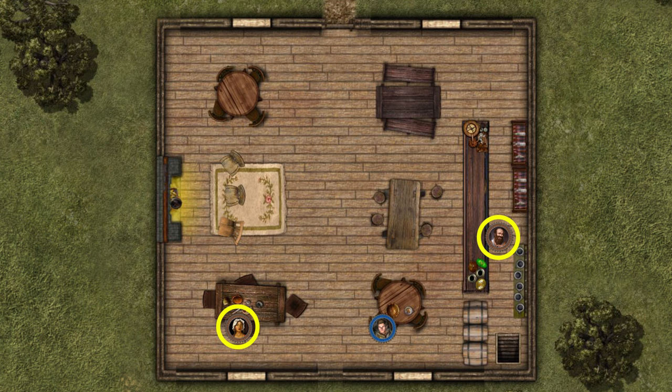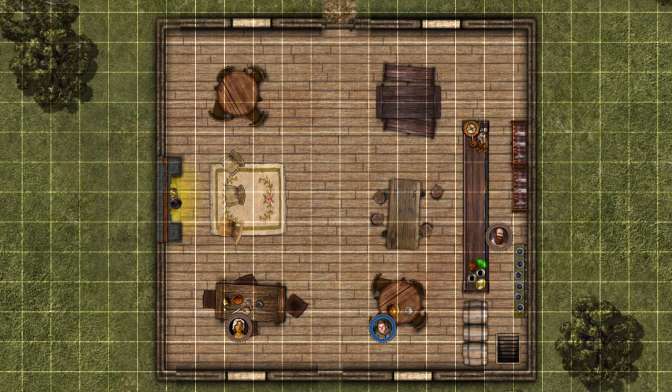Usually there will be a grid on the map to help judge distances when moving and killing and the like. In this case, it's a 5 foot per square grid. Medium-sized characters, such as your paladin here, take up a 5 foot space.